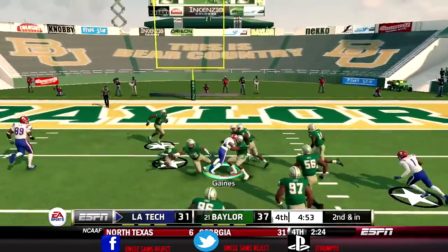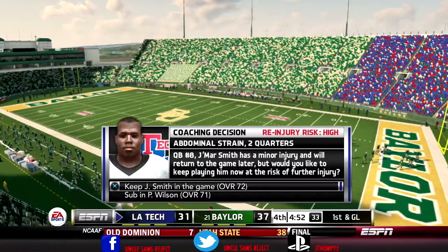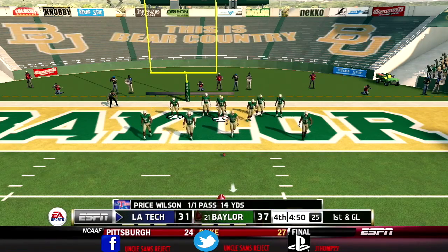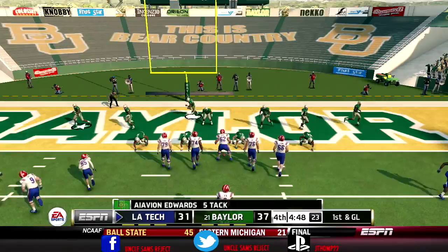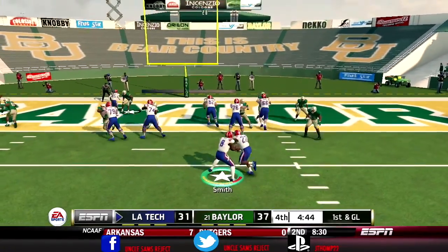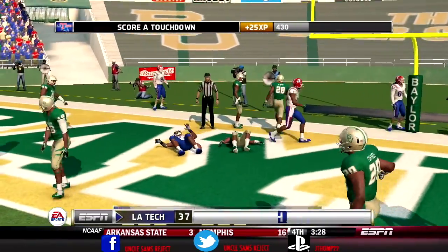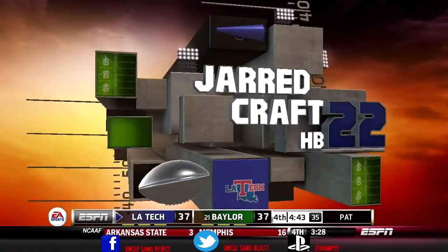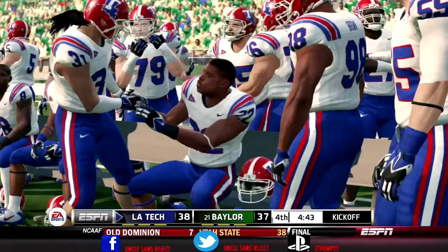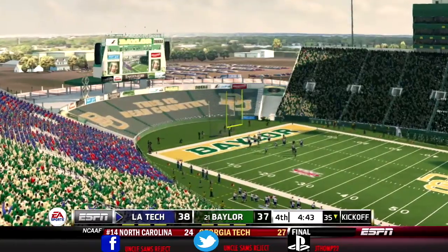Gaines with the big catch and he just falls short of the end zone. I'm going to go ahead and rock with him — we need to get in the end zone right here. Kraft walks in easily untouched — late hit — but we finally tied the ball game up, and we have an opportunity to take our first lead of the game. So far here in the fourth quarter we have a 38-37 lead over 21st-ranked Baylor.